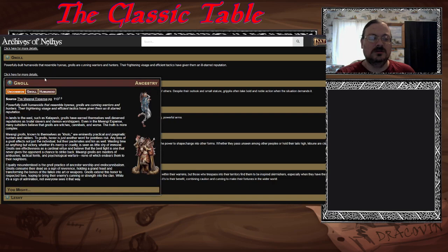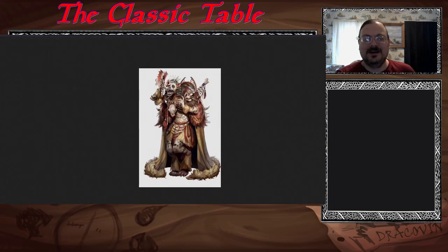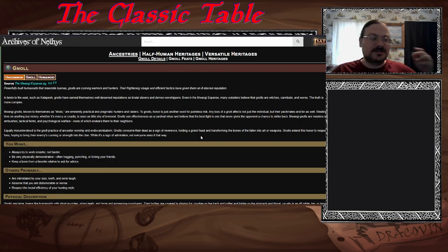Let's talk gnolls. Gnolls are best described as hyena people. In the lands of the East, such as Katapesh, gnolls have earned a reputation as brutal slavers and demon worshippers. In the Mwangi Expanse, they've also got a bad reputation. The Mwangi gnolls know themselves as the Kolo — practical, charismatic hunters and raiders.